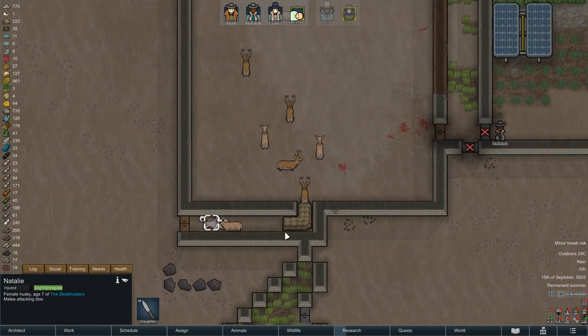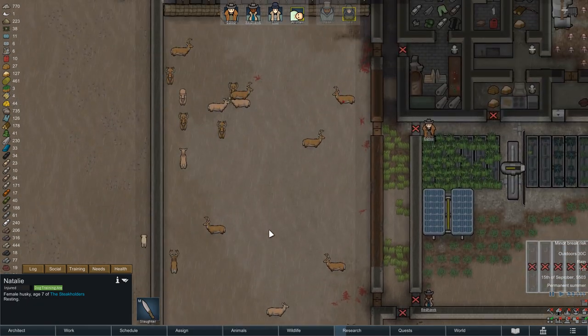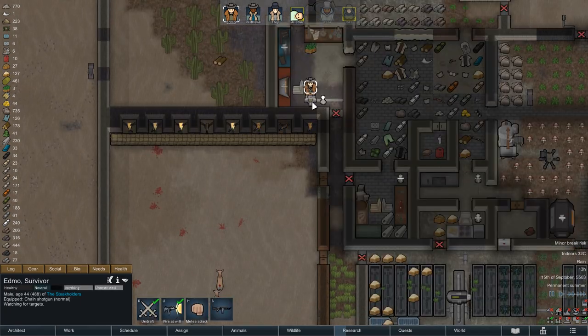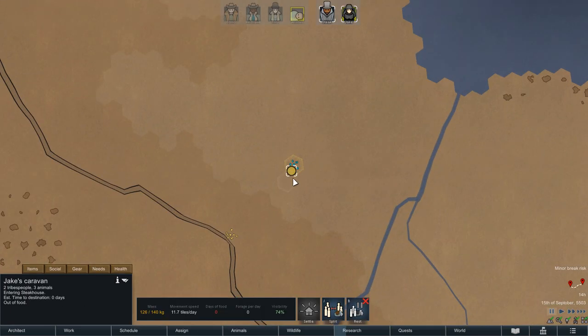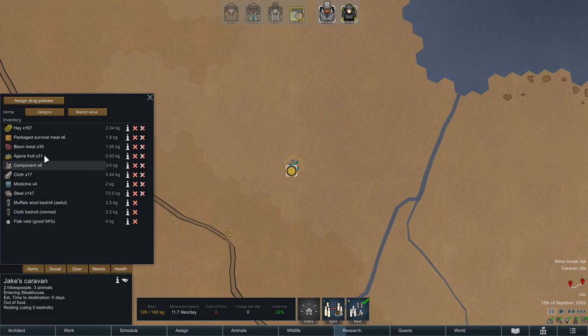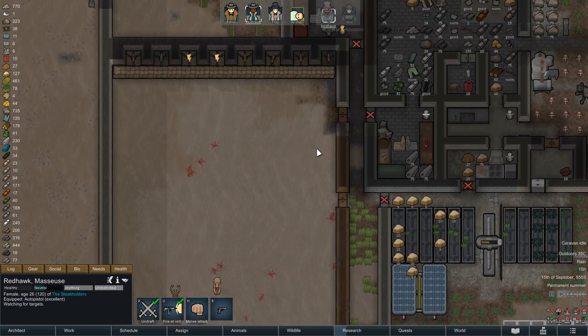With that, the worst part of this fight is now over. I have forbidden all doors leading out of the base, but of course we will eventually have to take care of these animals. Some periodic turret fire helps us thin out their numbers, but it is not the most effective strategy. One very important thing: our caravan should of course not return to the steakhouse just yet, otherwise I fear they would get slaughtered by the deer. So Jake, Steak and the alpacas will just rest outside the colony until things have quieted down.